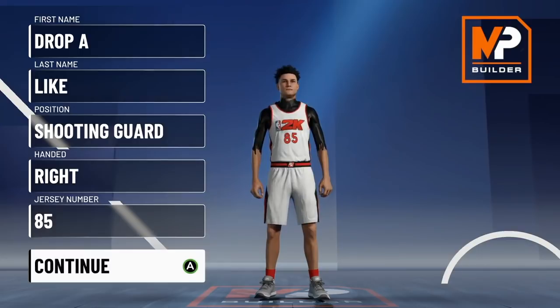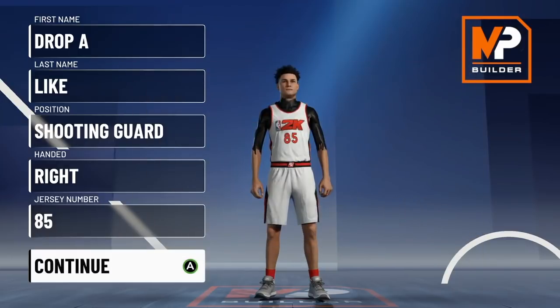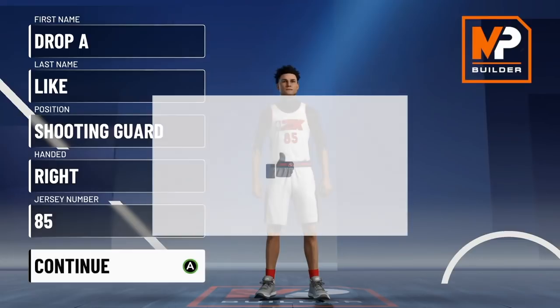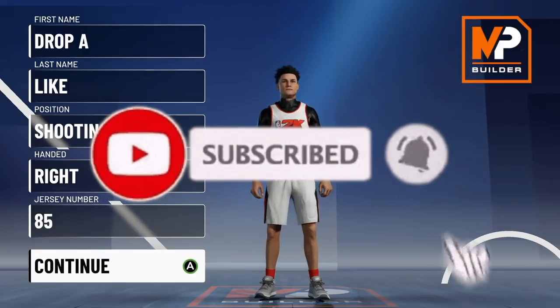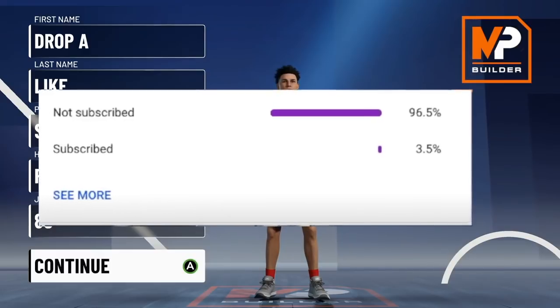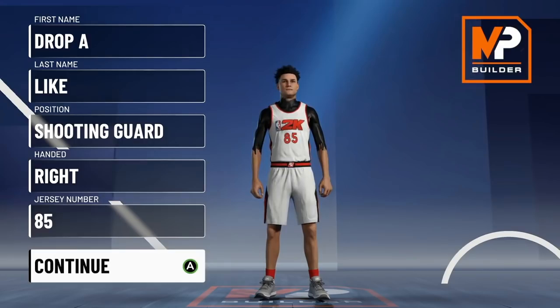Before we get into that, I want to give an honorable mention to the 3-and-D guard and the 3-and-D wing. They didn't make the list because they're not as rare as some of the other builds, but they're pretty rare and I'll consider making videos on them in the future. Make sure to drop a like, hit that sub button, and turn on post notifications.